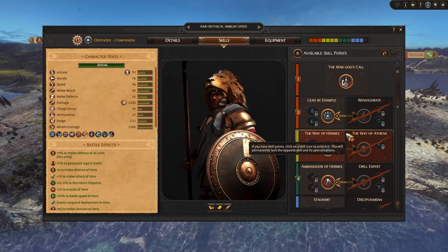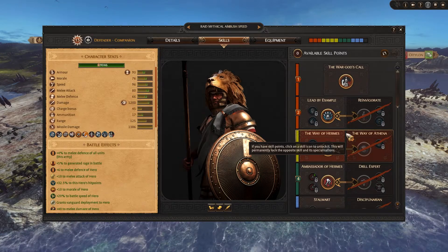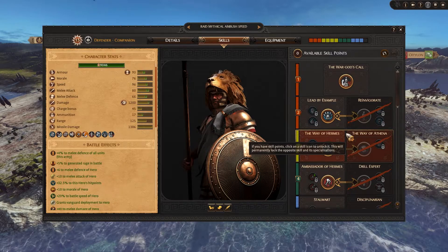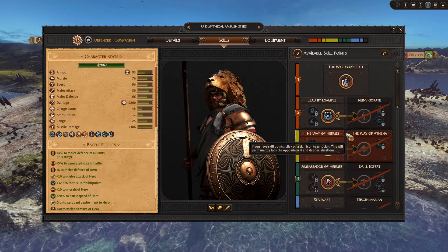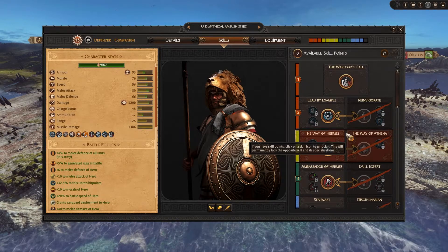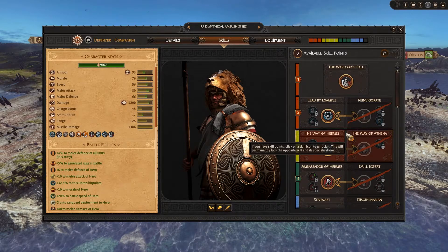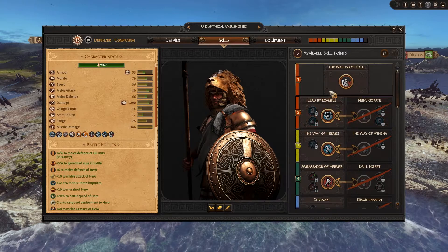For example, if you have a lot of giant units — which don't tend to have very high speed — you can boost their speed further. And if you get a lot of centaurs, boosting their speed in battle makes them even more deadly and dynamic for flanking the enemy. So let's go through the skills he has.